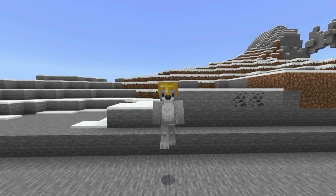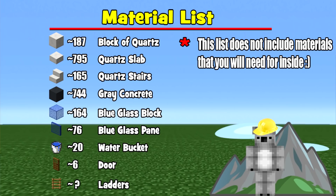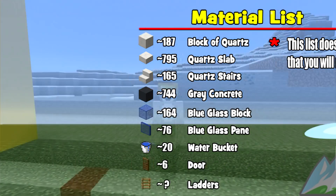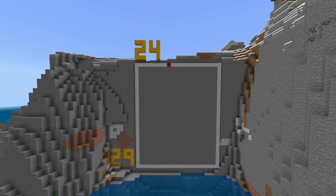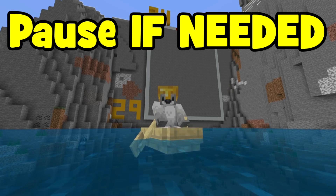Just before we start building, here are all of the materials that you are going to require to make your modern mountain mansion. Please make sure that you have access to every single one of those and enough of them as well. The amount of space required is a 29 by 24 block area. You are more than welcome to make a grid on the side of a cliff face or a mountain or a built-up area. Pause the video if you have to, make sure you've got enough room.